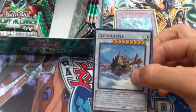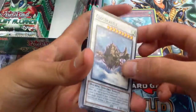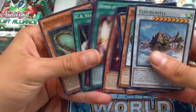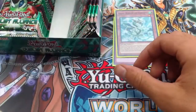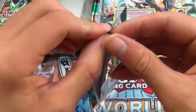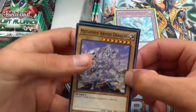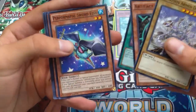Cloud Castle, awesome. Super Heavy Samurai Blue Brawler, Satellar Knight Altair. I don't know why this one wasn't a super rare because this card is actually really good. The one that burns for a thousand — I don't know why they made that one a super rare because it's okay I guess, but Altair is just the Debris Dragon of the deck, so I feel like that should have been a higher rarity, but that's just me.